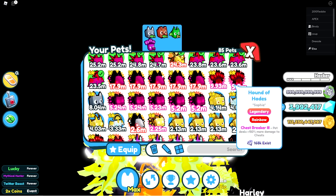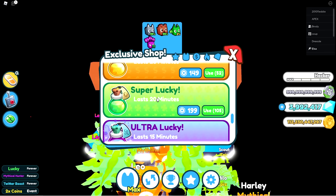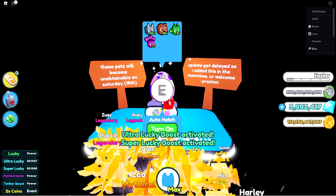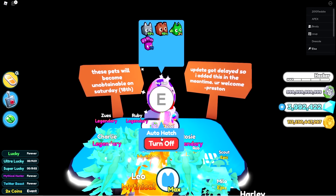We're gonna turn on our boosts as well. Where's the fire stone? Star fire stone — triple coins, we don't need that. Super lucky — oh my god. Ultra lucky — yes, okay. We turned on both of those. Hopefully we can get a Pog-a-mortis. That's the best pet in the game right now from this egg. Let's go ahead and turn on auto hatching.